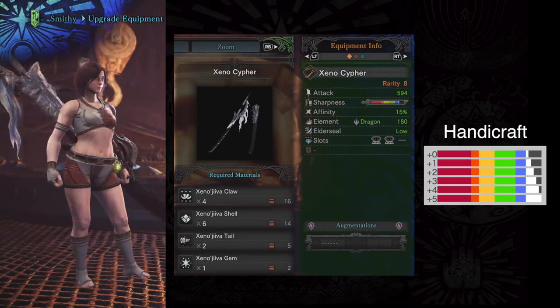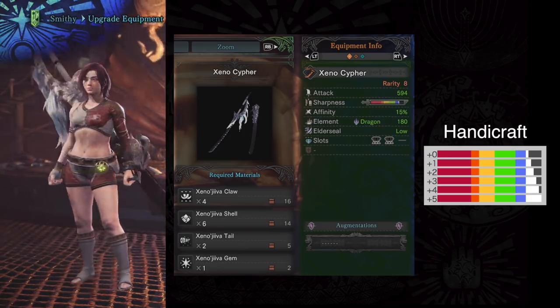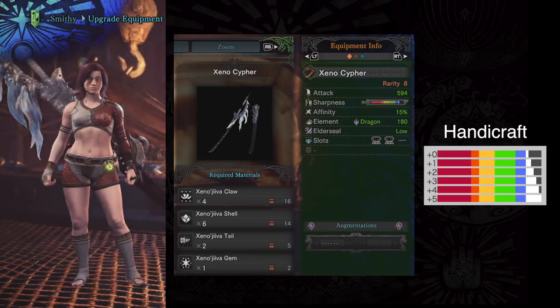Number 4 is Zenojiva. This one I especially like because it has white sharpness out of the box, but you absolutely need handicraft. It's got 15% affinity, 180 dragon, and those two level 3 slots for decorations.